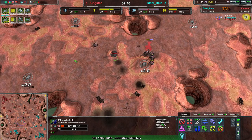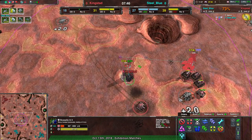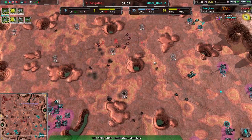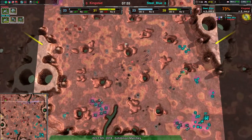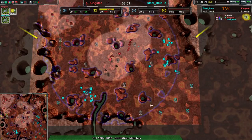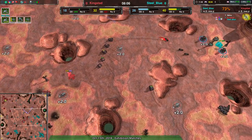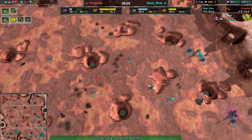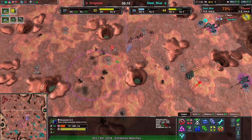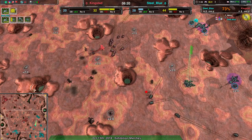Kingstead keeping the commander in the ground, using it to build defenses — it's still quite close to Steel Blue's base, so it could use that position as a jumping-off point. Building a radar right next to Steel Blue's base — rebuilding the radar is still good. At this point Kingstead knows everything going on in Steel Blue's base, apart from the main base area. There's nothing that's going to surprise them about Steel Blue's force movements.